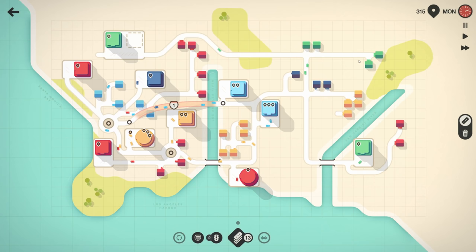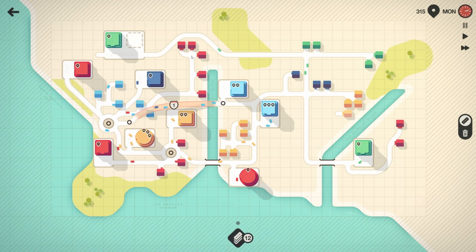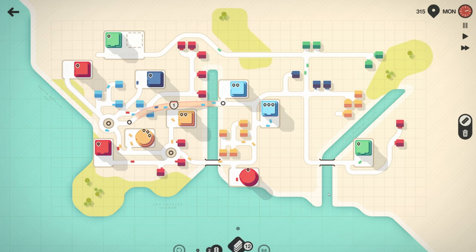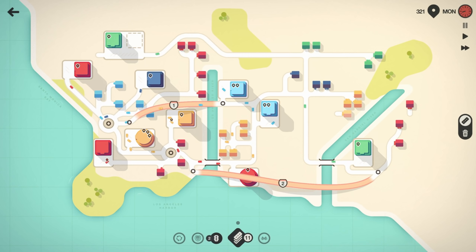Traffic lights or motorway — motorway, yes! Where do I want it? I almost want a motorway from here to here. The red houses have to go through many intersections whereas the green houses have a straight shot with no traffic. So let's prioritize the red. Motorway number two is right there — we'll use that for now.